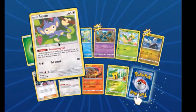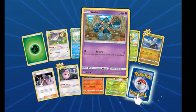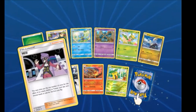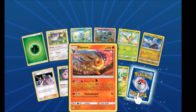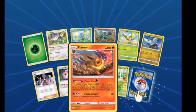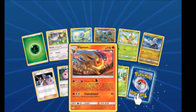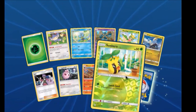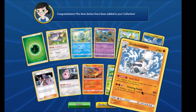Oh, here's an Aipom — we haven't seen an Aipom yet! Wrangler, Gulpin, Jangmo-o. Oh, Will! Igglybuff. Flareon — the normal Evolutions are really good for powering up the GX Evolutions. Nice. We have a Sunkern Reverse and a Crabrawler.